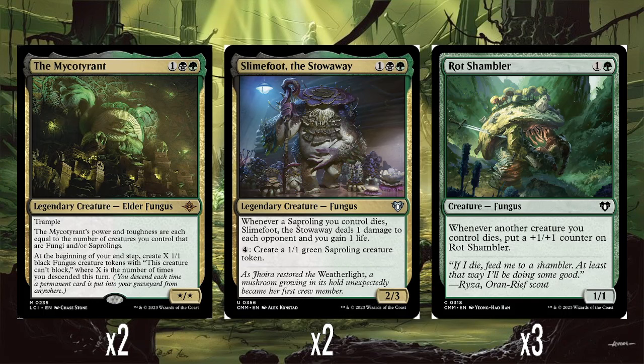We've also got two Slimefoot the Stowaway — one black and one green, a 2/3. Whenever a sapraling you control dies, Slimefoot does one damage to each opponent, you gain one life, and you can pay four to create a sapraling creature token. Fungi and sapralings usually go hand-in-hand, and we've got a bunch of cards in the deck that create sapralings for Slimefoot's ability to go off. And even if you don't make sapralings with those cards, Slimefoot has an ability to just make sapralings anyway.